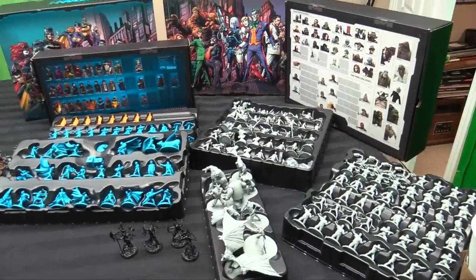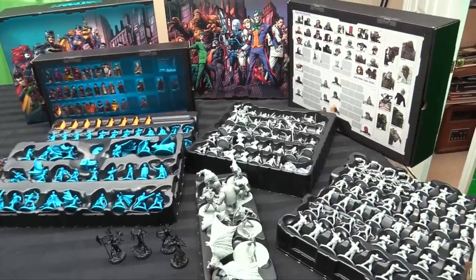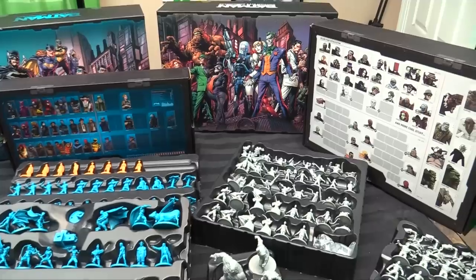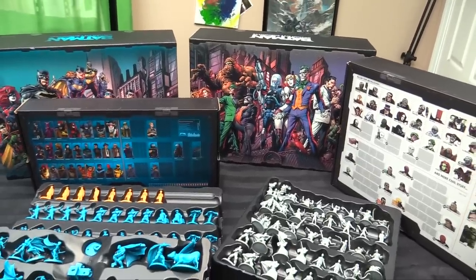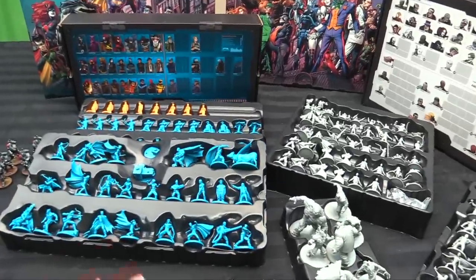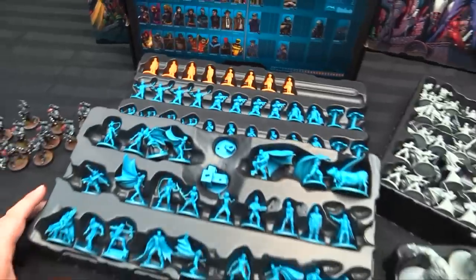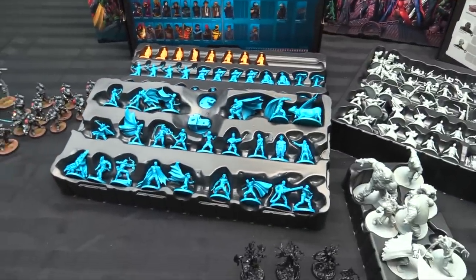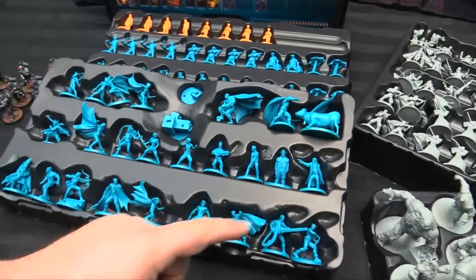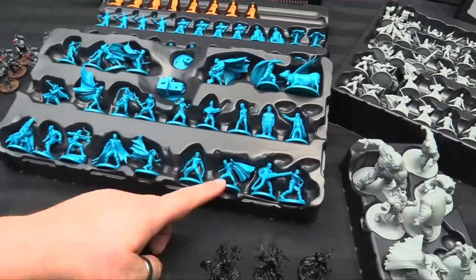And then there's this — oh my god, Monolith board games, what have you done? So these are the two starter boxes — the good guy and bad guy starters for the Batman board game — and you do need both to play, so it comes in two boxes just because there's so much stuff in the game. The two halves come with a mind-boggling variety of heroes. We're looking at all these minis in blue.